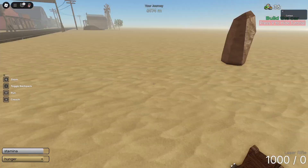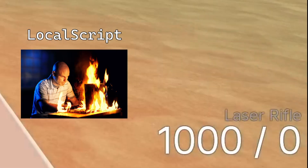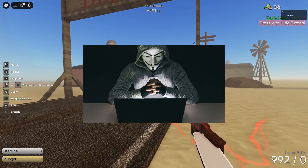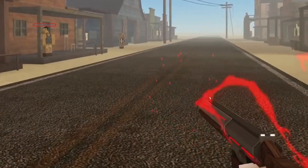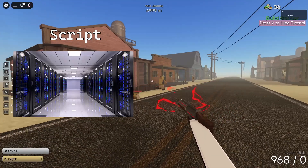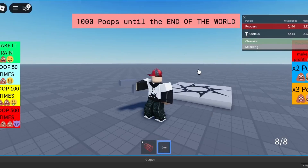Most guns in Roblox have two scripts: a local script and a regular script. The local script runs on the client and is in charge of tracking player inputs, how much ammo is both available and in the gun, and the gun debounce. Despite being vulnerable to exploiters, the gun has to use a local script because the input service, which is used to process player inputs, only works on local scripts. The regular script handles when the gun is fired, because a gun would be pretty useless if someone died only for the person that fired it.